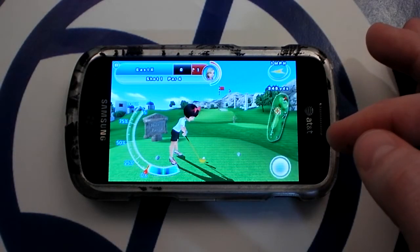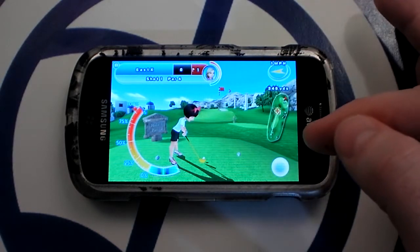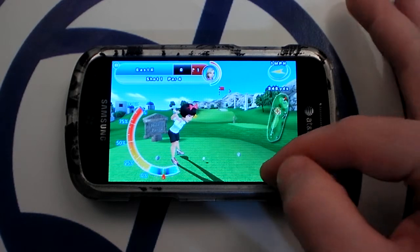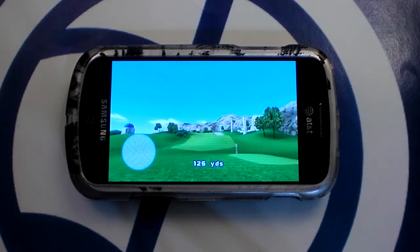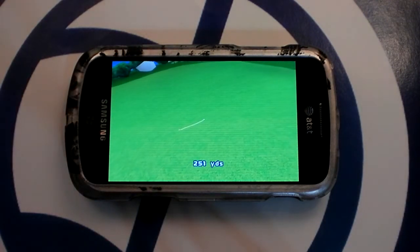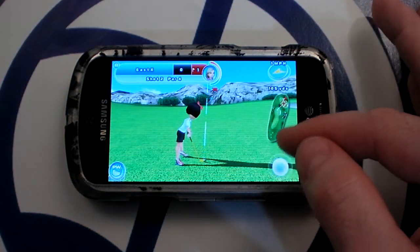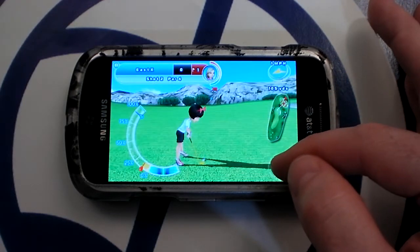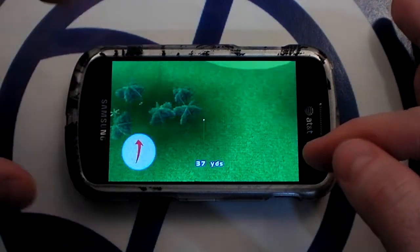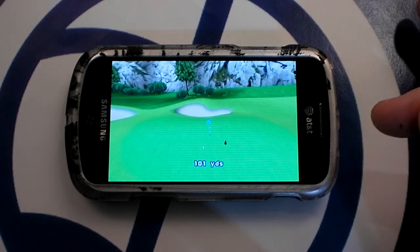Now I'm ready to swing. The first meter controls how hard I hit the ball, and the second meter controls your swing accuracy. Could have been a bit more accurate, but the ball landed in a good spot. You can also put some spin on the ball to make it roll more. Not too shabby.